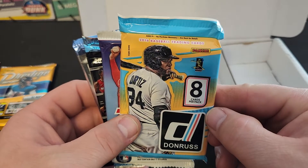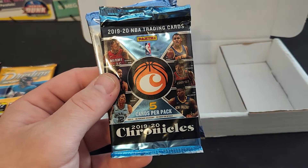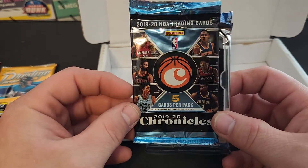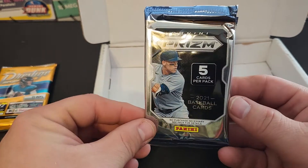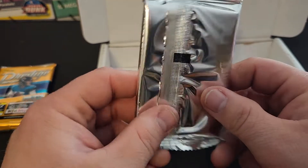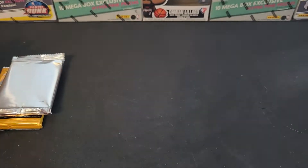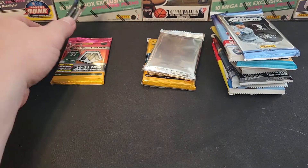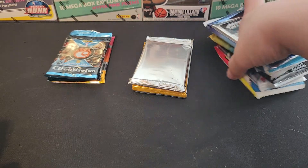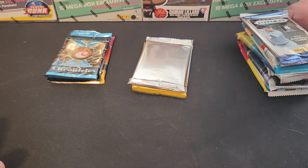Yes, it is October. We've also got Donruss baseball from 2016, 2022 baseball, 1920 Chronicles — should be able to pull a Zion or Ja — and then Prism 21 baseball and a silver pack which I think is football. So here are our stacks: one, two, three basketball, three football, and two through nine baseball packs.